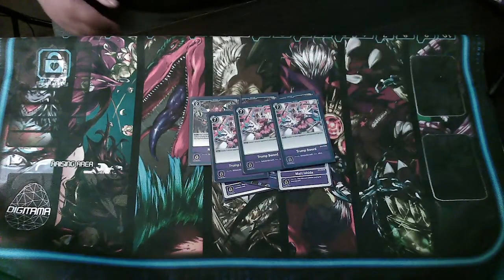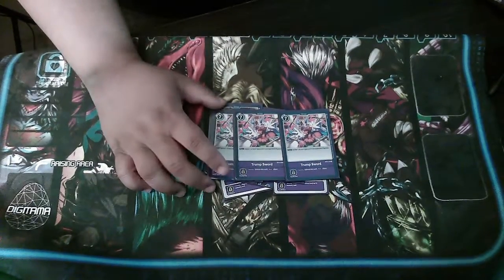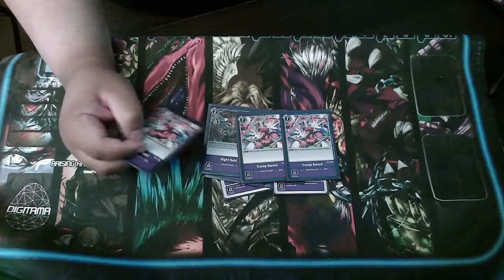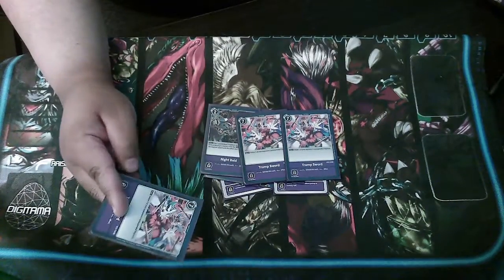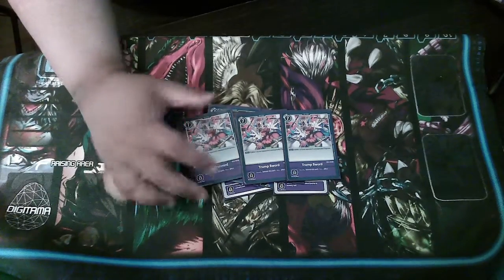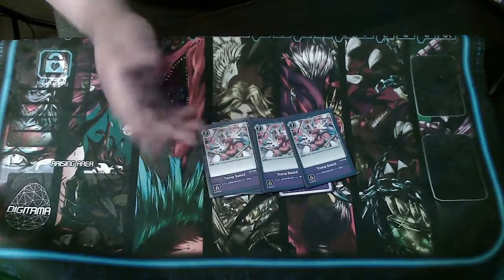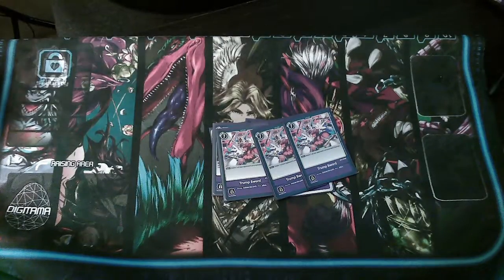Last but not least, three copies of Trump Sword — pretty much the strongest removal in the deck other than digivolving into Millenniummon. If your opponent's Digimon is not suspended or in rest mode, you just pay seven and delete them. If hit in security it really stops their rush. Opponents who know purple will try to play around it, but if they try to digivolve into Omnimon and pass turn, you can respond with a Trump Sword and get rid of it. That's the deck profile guys — hope you enjoyed it, like comment subscribe, and I'll have more discussion videos, tournament reports, and build updates coming.